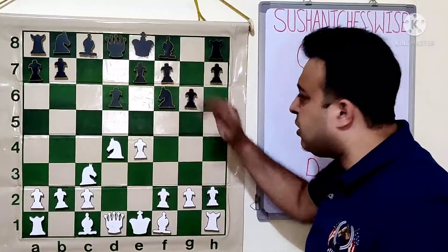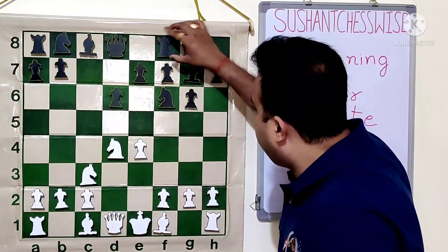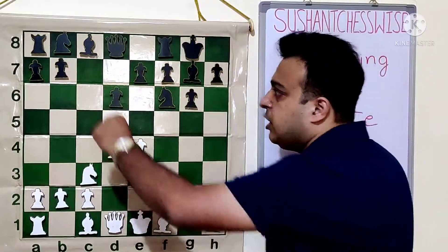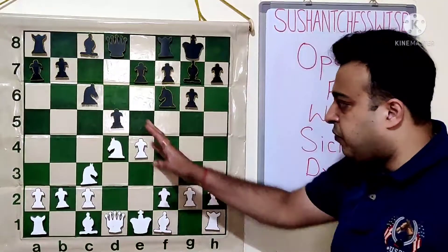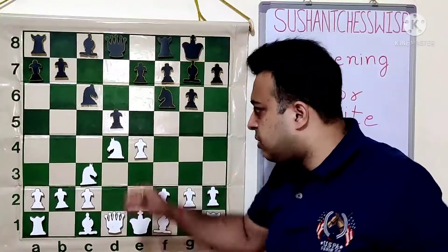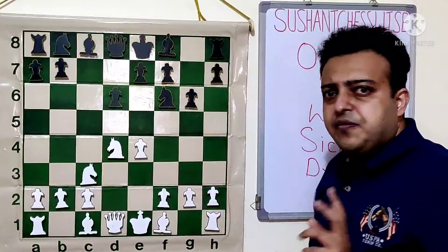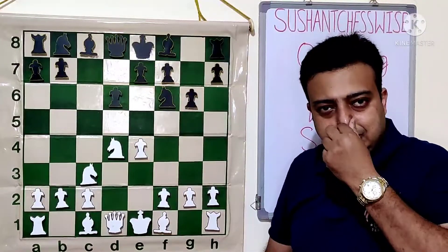Today we are going to look at the move G6, which is the Sicilian Dragon. The main plan is to bring the bishop to G7. After G7 and castling, black wants to bear the bishop on this long diagonal. Usually white does long castle, so the bishop will attack all the way to D2 square. Black continues NC6 and breaks the center with D5. This white notices two problems with the move G6: one, black is spending two moves to develop the bishop — G6 and G7; and secondly, when the bishop comes to G7, white wants to trade it.